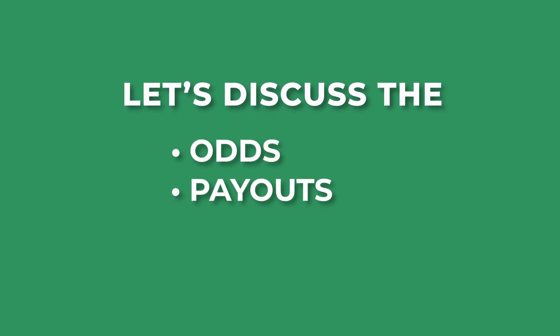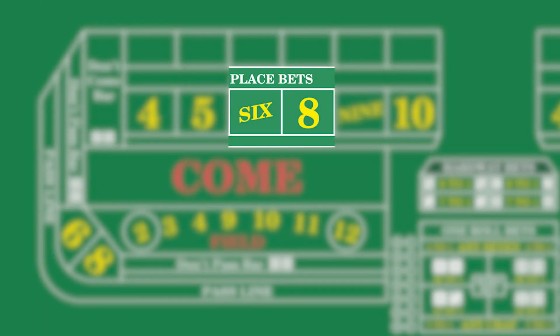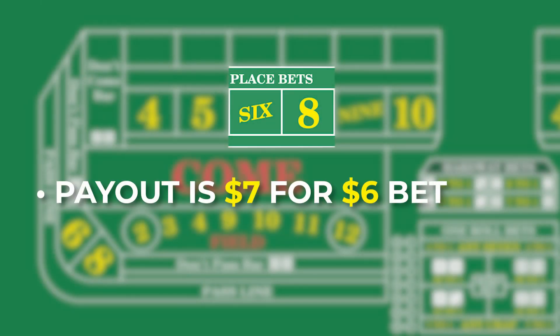Let's discuss the odds, payouts, and house edge for the place bets. For the numbers 6 and 8, the payout is $7 for every $6 you bet, so it's essential to keep your bets in multiples of $6 to get the right payouts.